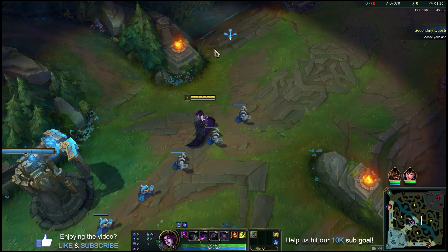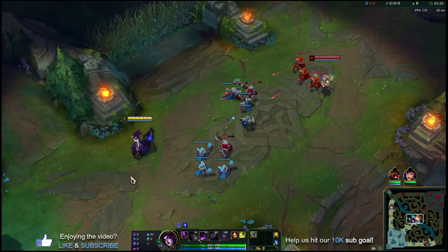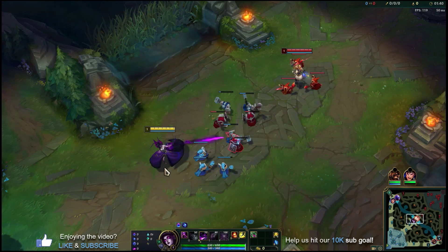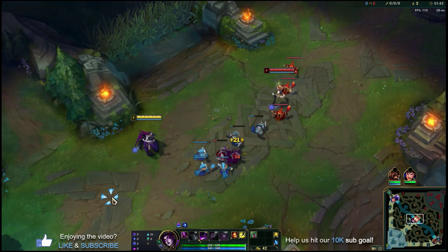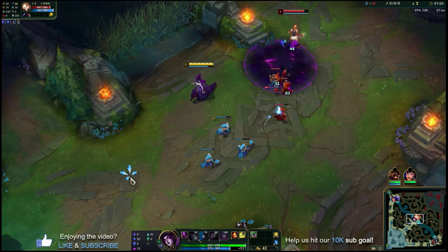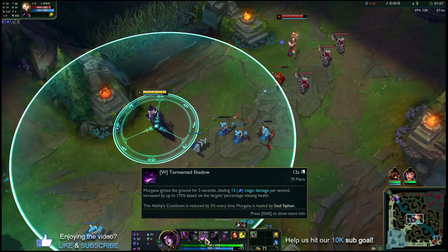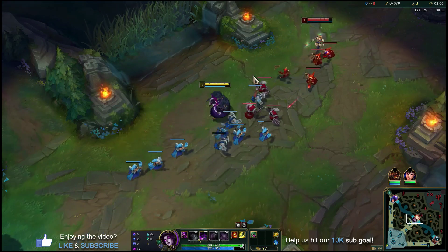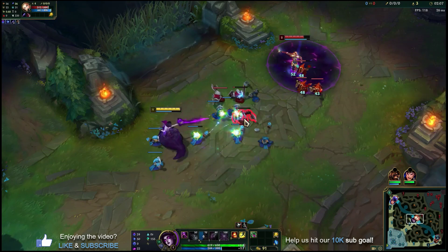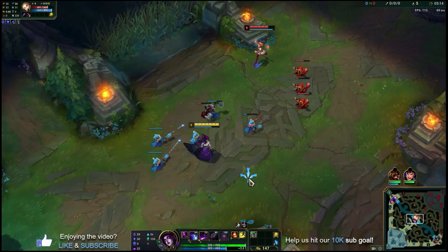You do not want to play very aggressively in lane just randomly pushing waves with Morgana unless you're looking for a back. The reason is you don't really have any dashes or jumps or blinks, so if someone wants to hard engage on you, you want to be close enough to your turret to prevent the death. That said, if you find an opportunity to poke the enemy champion with your W, you want to throw that out and get that comet on them. Anytime your comet is up and available, that's a good time to throw your W out.